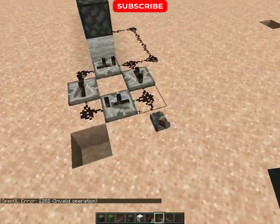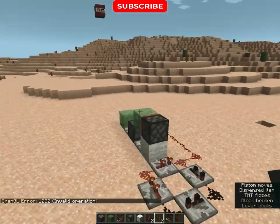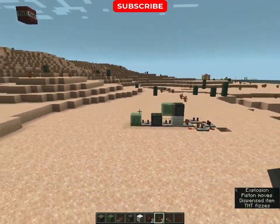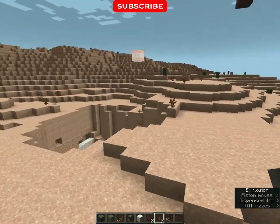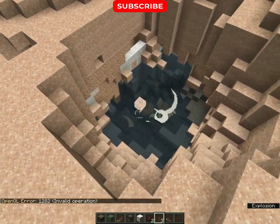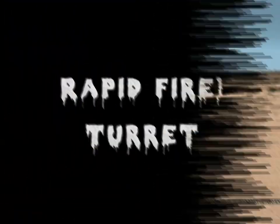Our cannon is ready to launch. So you guys can see the power of our cannon — go and attack your friend's palace and destroy it with this cannon.